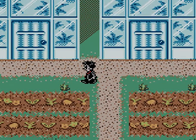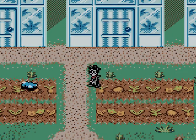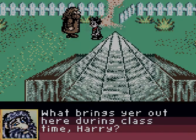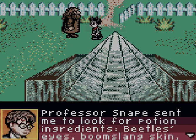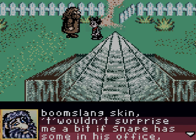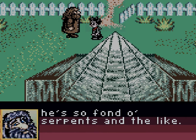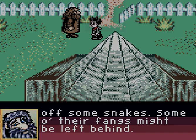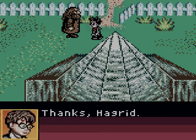Let's go talk to Professor Sprout. Who is not here. Why is she not here? What brings you out here during class time, Harry? Professor Snape sent me to look for potion ingredients — beetle eyes, Boomslang skin, and snake fangs. Sometimes you can find such things around Hogwarts grounds. That's for Boomslang skin. This wouldn't surprise me if Snape had some in his office — he's so fond of serpents and the like. What about snake fangs? Professor Sprout out in the greenhouse was having trouble driving off some snakes. Some of their fangs might be left behind. Thanks, Hagrid. You're welcome.